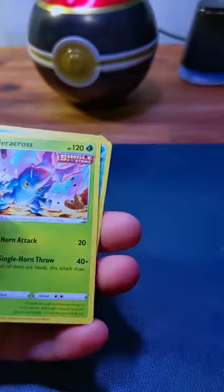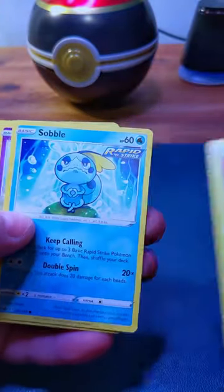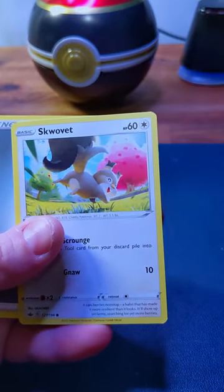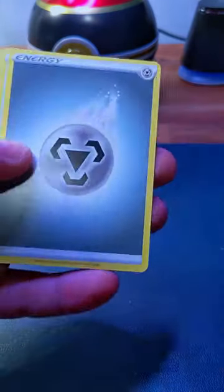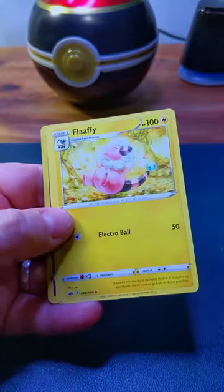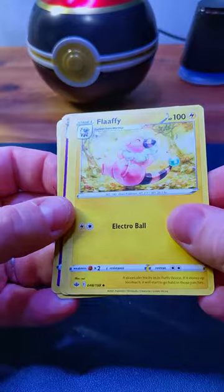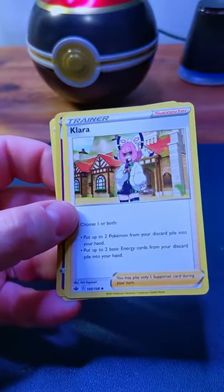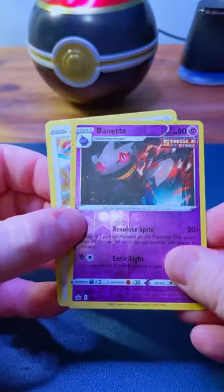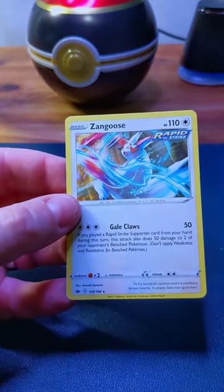A Porygon, a Heracross, a Sobble, an Inkay, a Skwovet, an Energy, the Echoing Horn, a Flaffy, Clara, a Bennett, and a Zangoose.